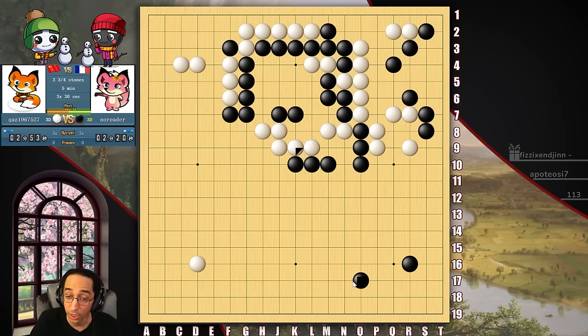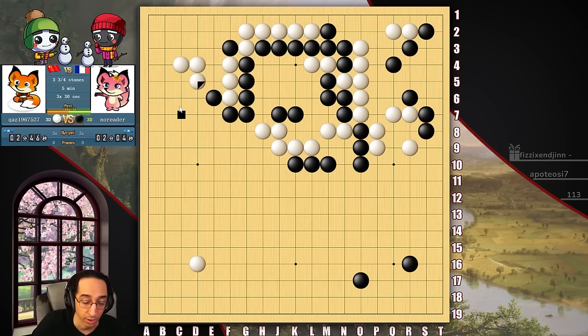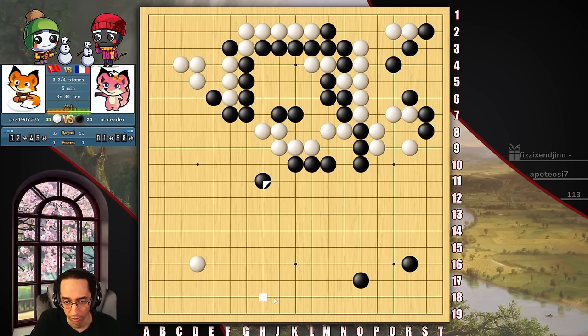The clamp here — oh, he defended against the clamp. Interesting. That is sente. Now we go for a full surround. His profit is only that little upper left-hand corner — it's not very big. Or we can keep trying to kill him, but we're not really trying to kill him. Really, all we're trying to do is profit. This bottom area is completely open. Let's go for profit here. I'm just going for profit.